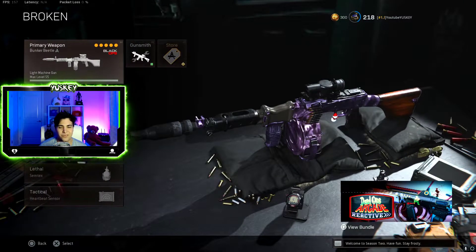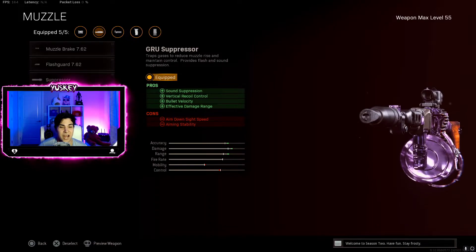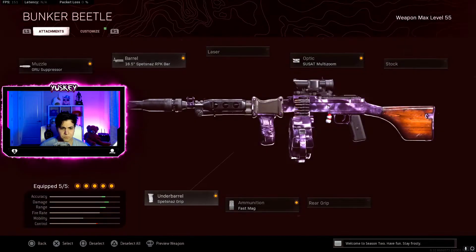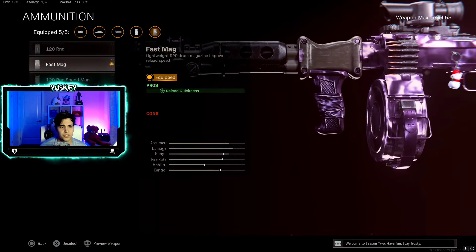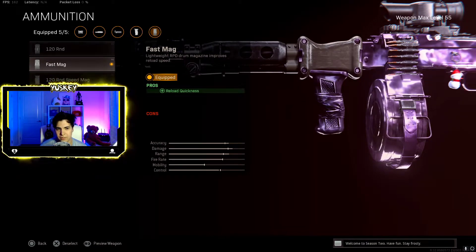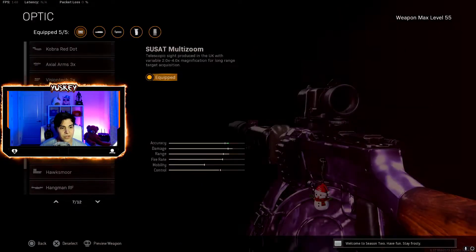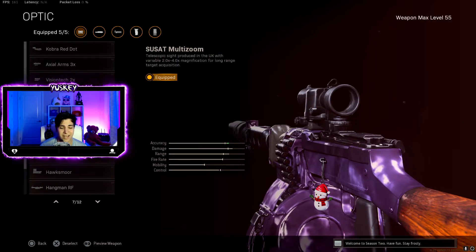This next one is special — a lot of people have no idea about it, but this class is cracked. It's the RPD LMG from Black Ops Cold War. I use GRU Suppressor, 16.5 RPK Barrel, Spetsnaz Speed Grip under barrel, and Fast Mag — you already have 75 bullets so you can wipe a whole squad on one mag. The Fast Mag helps because reloading without it takes forever. For the optic, I use the Multi-Zoom scope. You have to try this out yourself.